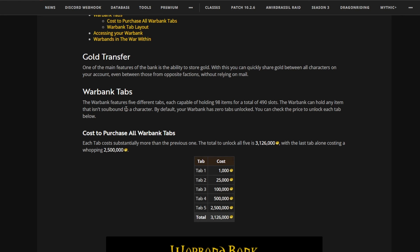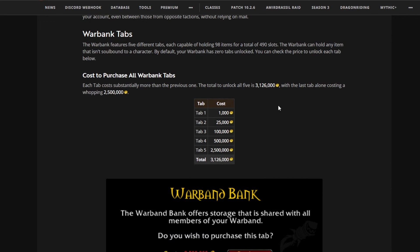Next we have the warbank tabs. The warbank features five different tabs, each capable of holding 98 items, for a total of 490 slots. The warbank can hold any item that isn't soulbound to a character. By default, your warbank has zero tabs unlocked. You can check the price to unlock each tab — now this is the crazy part.